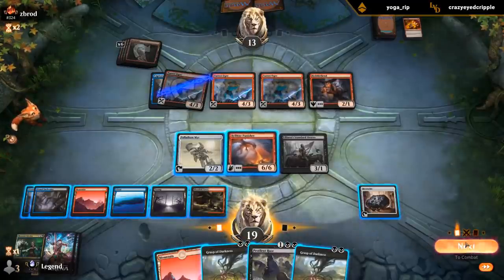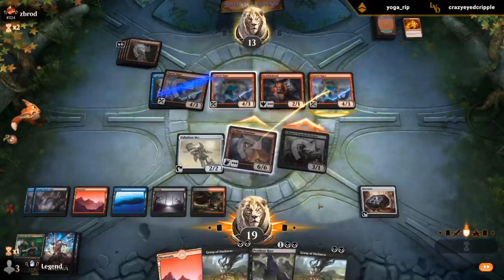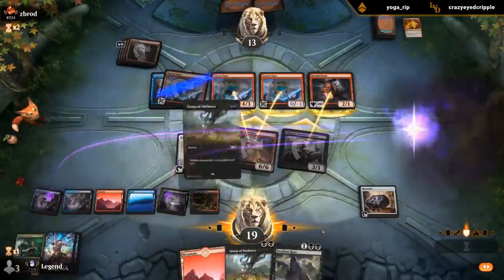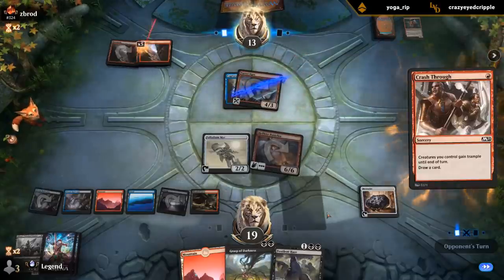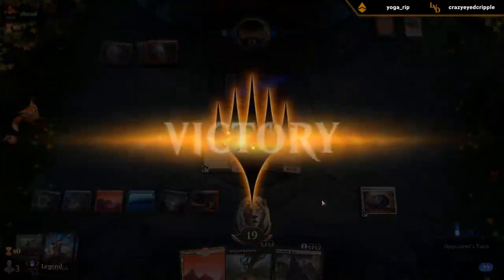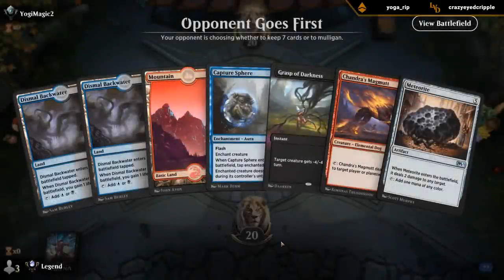Now I can attack — and if they double-block I can Grasp one of them. It still seems right to send in the Standard Bear to trade for the Hobble Fiends and pass the turn. Hellkite Punisher goes the distance. Fine hand, got the double black for Grasp.